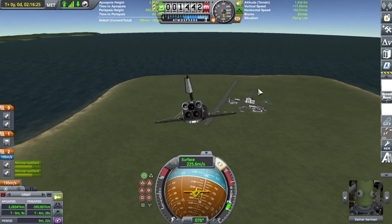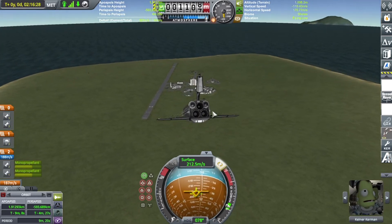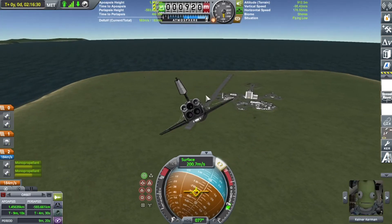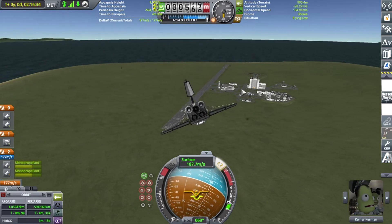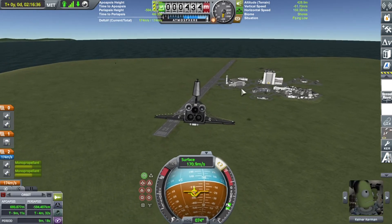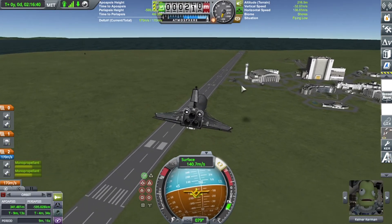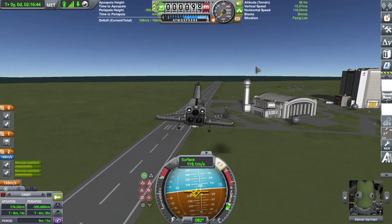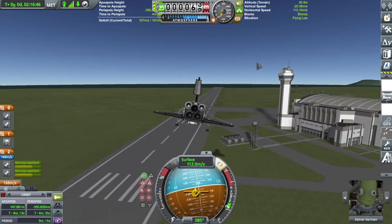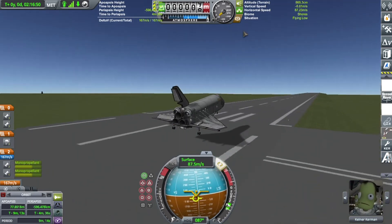Now we just need to glide down and try to lose enough speed before the line. I just bank hard and pitch up in that direction so we both change the speed of the craft and the attitude. Move right a bit and touch down.